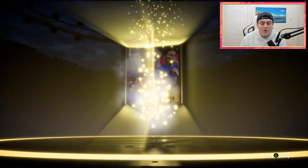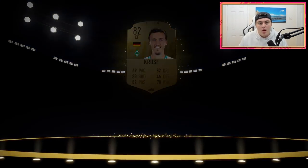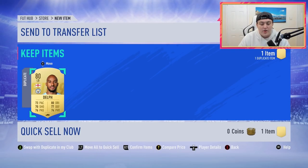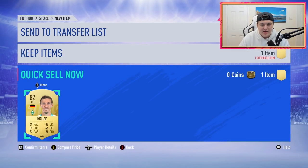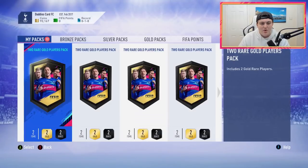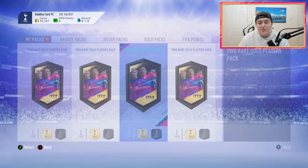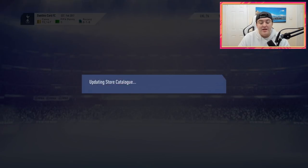In the first pack, we got ourselves a Kroos - not fantastic unfortunately. Any sort of Premier League players that are super usable would be fantastic. I've got a Delph here - I want to swap Delph to the transfer list and keep him. I'm still getting used to this new pack stuff. Anyone that's good for the Premier League that I've got tradable - I can sell the tradable version and keep the untradable version, which would be fantastic. Let me quickly show you my team as well.